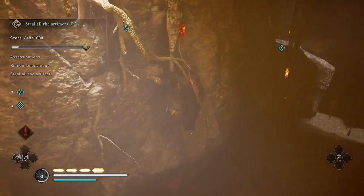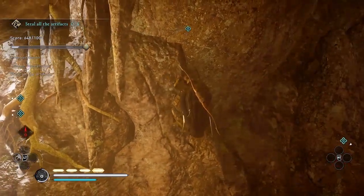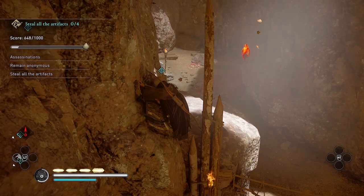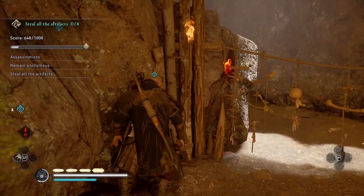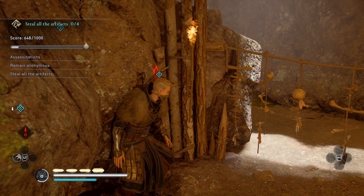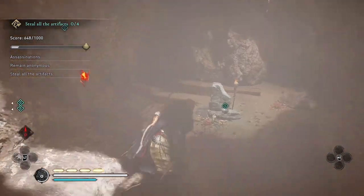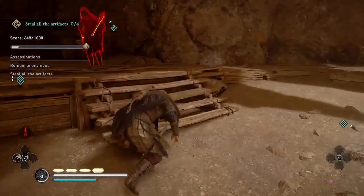Once you dispatch this guard, you can collect all the artifacts. However, if you have been collecting the artifacts as you go along in this mission — which is definitely a great way to do it — be sure that you assassinate this final guard before collecting the last artifact. Because when you've collected all four artifacts, the trial will end. But in order to get gold on this mission, you'll need to assassinate all the guards before stealing the artifacts.